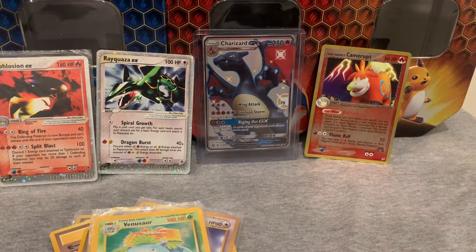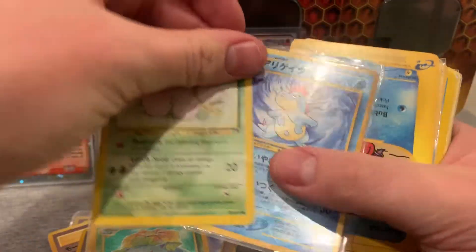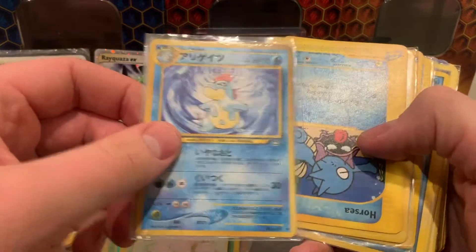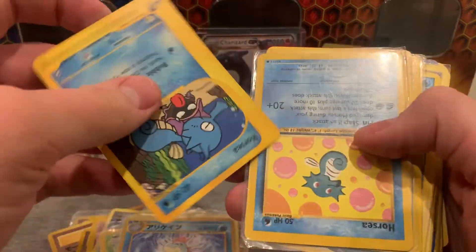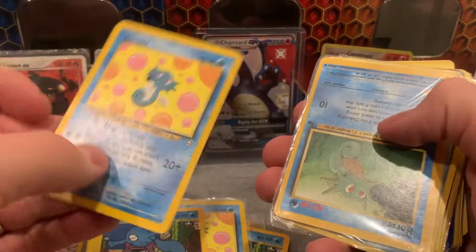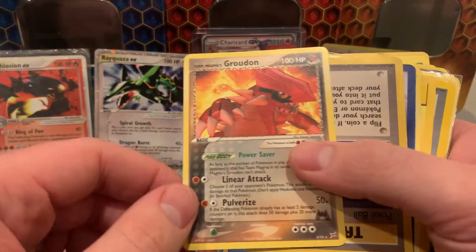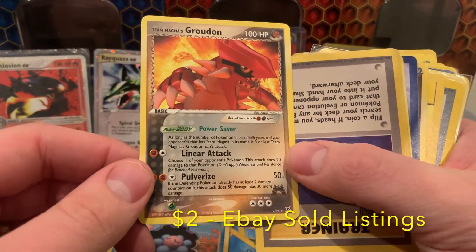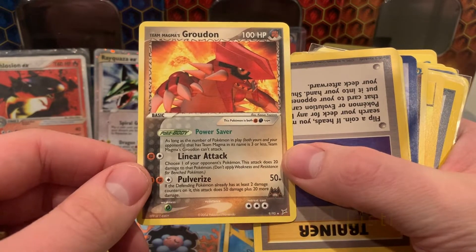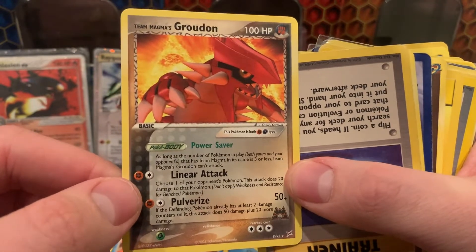Just to show you guys here before we wrap up - I'd love to go through and find something rare. There's Exeggcute, another Croconaw not first edition this time. Horsea, Clamp Pro. There's the card that goes with Team Aqua's Kyogre - Team Magma's Groudon. Beautiful card. Let's check the back on that real fast - it's actually not in bad condition, a little bit of whitening.